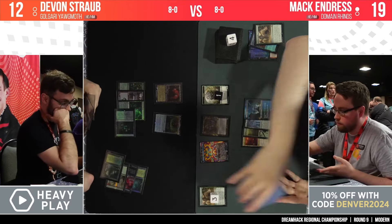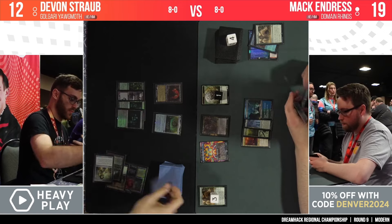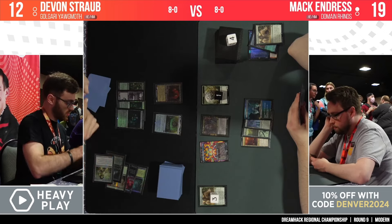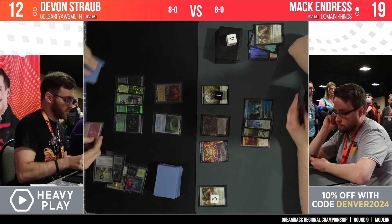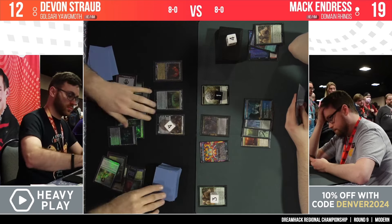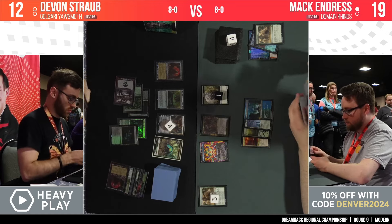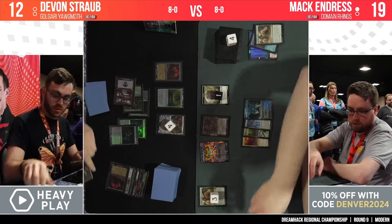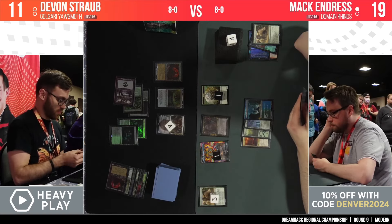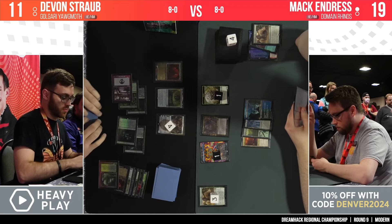Devin here — the Agatha's Soul Cauldron is still under the effect of Tishana's Tidebinder; it has been Tidebound. Yorgmoth is able to do what he does best with four mana available and a full hand of five cards. He plays a Grist — Grist's great here, just being able to make some 1/1s. The Cauldron is turned off so he can't set up the same cool Grist-Cauldron combo this game yet, but he can start trying to answer this Tidebinder and eventually get that going.